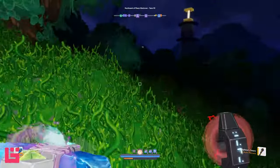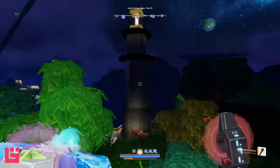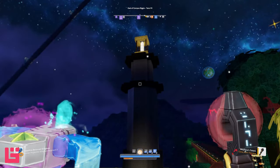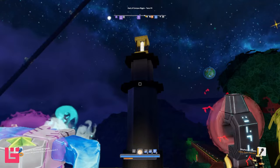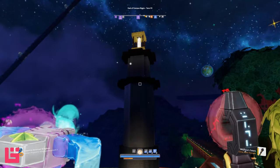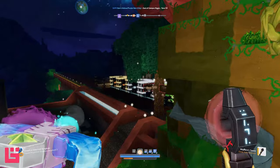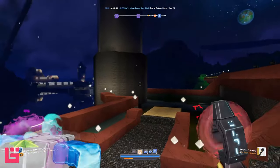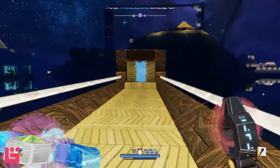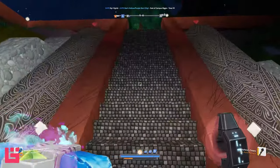So here we are — I don't know if this is a lighthouse, but it looks like one of the Seven Wonders of the World. You know that big lighthouse from the Seven Wonders? Let me know in the comments if it's seven or eight wonders, but that's what this reminds me of. I think it's really cool. And this is the portal to the portal hub — so yeah, there's that.